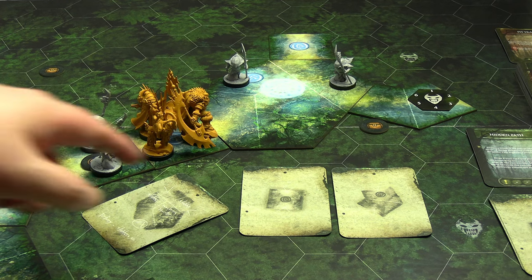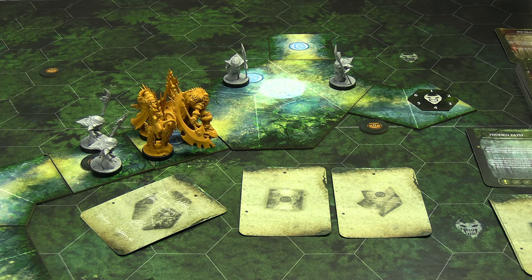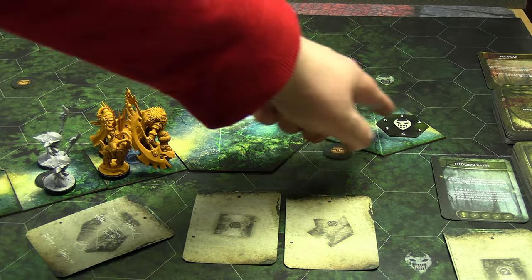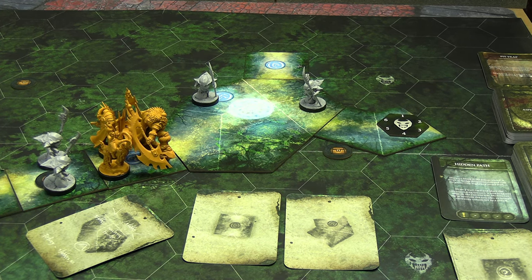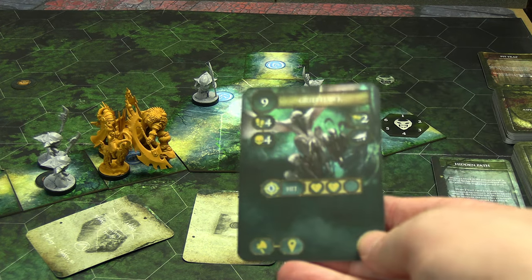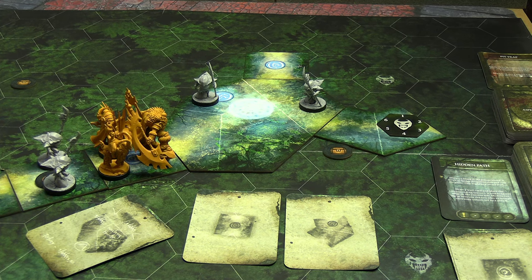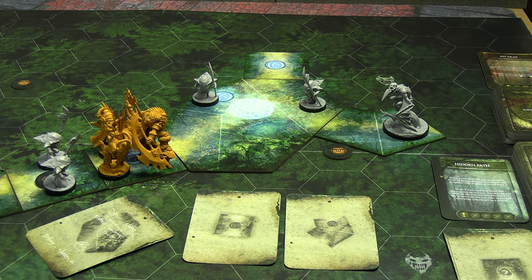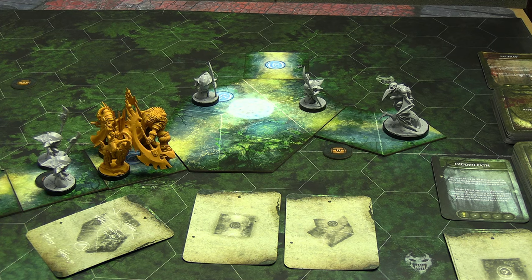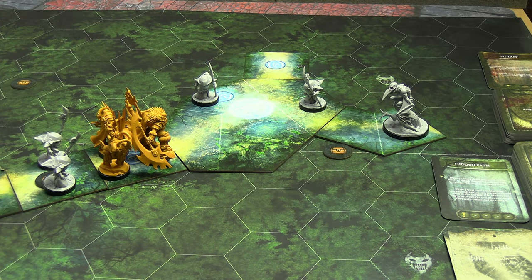Fire Soul goes: Ember on the Grief Hawk — hits, rolls d4, gets four — that's a crit! Not only is the Grief Hawk set on fire, that's his second wound, triggering Frenzy. The wounded token goes away, the frenzy token appears, and the Grief Hawk becomes more aggressive. Fire Soul can't inflict fire on something already burning, so her second action is wasted. End of round: fire procs, dealing one damage to the Grief Hawk — he has one health remaining heading into the new round.